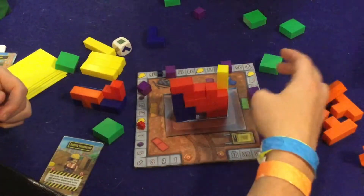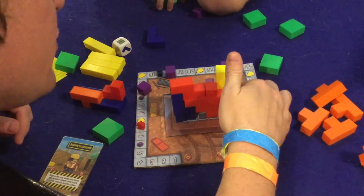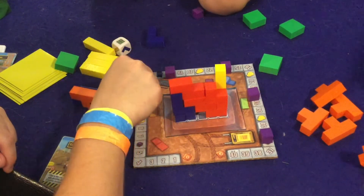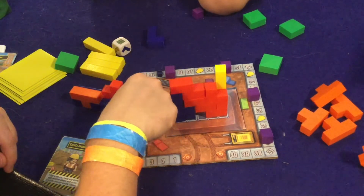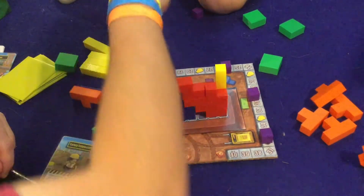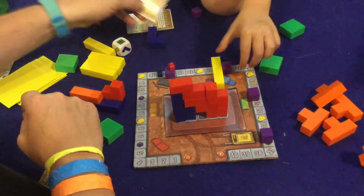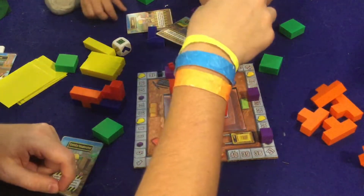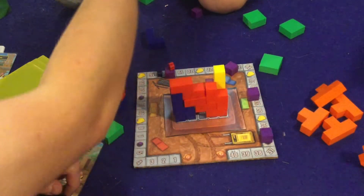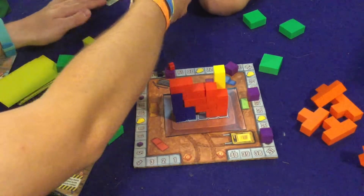Tighten it up — squeeze it in there. You just completed two rows: one, two. That's ten points! One, two — you get a card; three, four — you get a cube; five, six, seven, eight, nine, ten. You get another card too. You probably should have tightened it up buddy, but we'll let that one slide. You get two cards because you earned two cards.